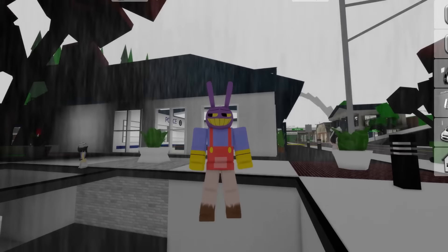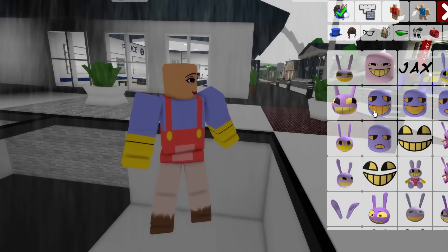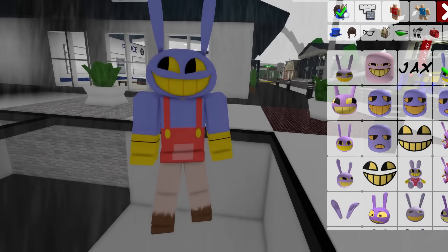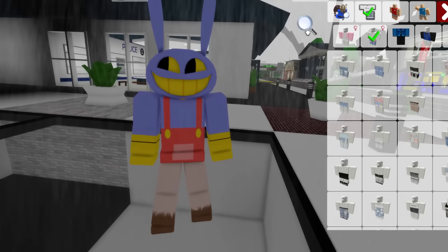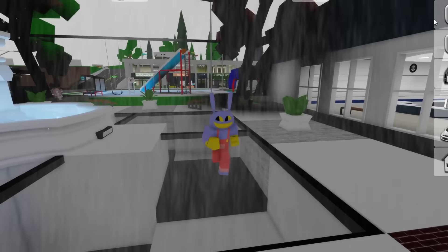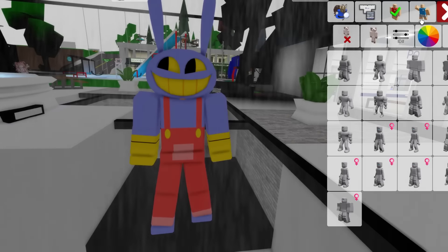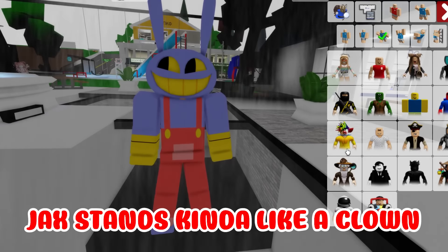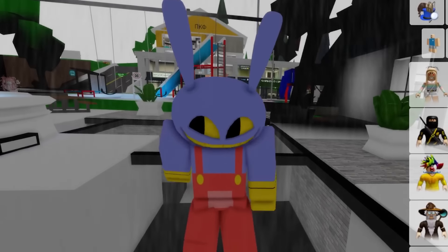We need something that matches the shirt. We could go like this, or just go with this one — it's perfect. Next, type in 'Jax pants' — so cute! Now we need to change the stance. How does Jax stand? Kind of like a clown. Oh, this is good — it looks like him!